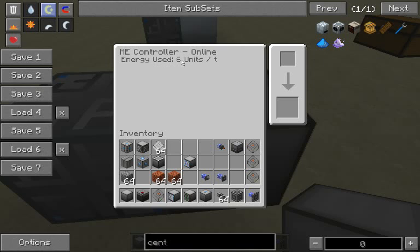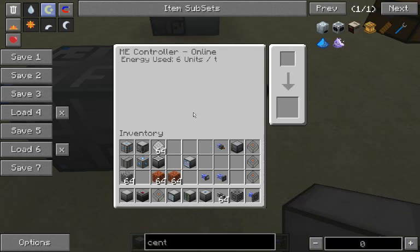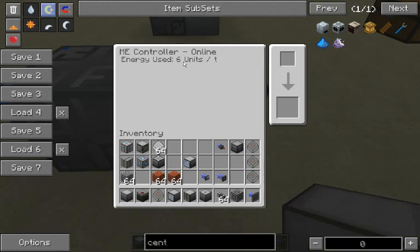The ME controller can use two different types of energy: Minecraft Joules and EU. For this example, I'm using a quantum generator, so I'm supplying it with EU. These units here are just a random unit that's with this mod. The unit is equal to two EU, and I'm not sure how many MJ, but I'll look that up and put it in the description.